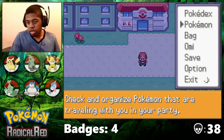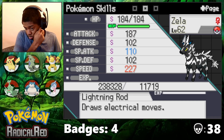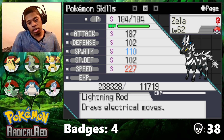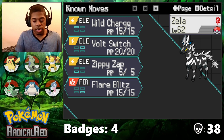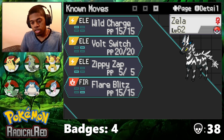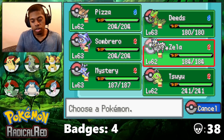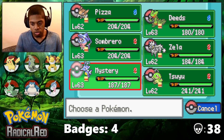Okay, we're good for real this time. I gave Zebstrika Lightning Rod. I could give it Sap Sipper as well to protect from grass types, but I thought Lightning Rod would be better as it works in doubles. Although Sap Sipper is better for Zebstrika because it gives it an Attack boost. But I wanted to give it Lightning Rod in case we get into any double battles, so it can protect its teammates. I'll switch it around to whatever fits the need. For now I'm just gonna do Lightning Rod so I can easily switch into it.